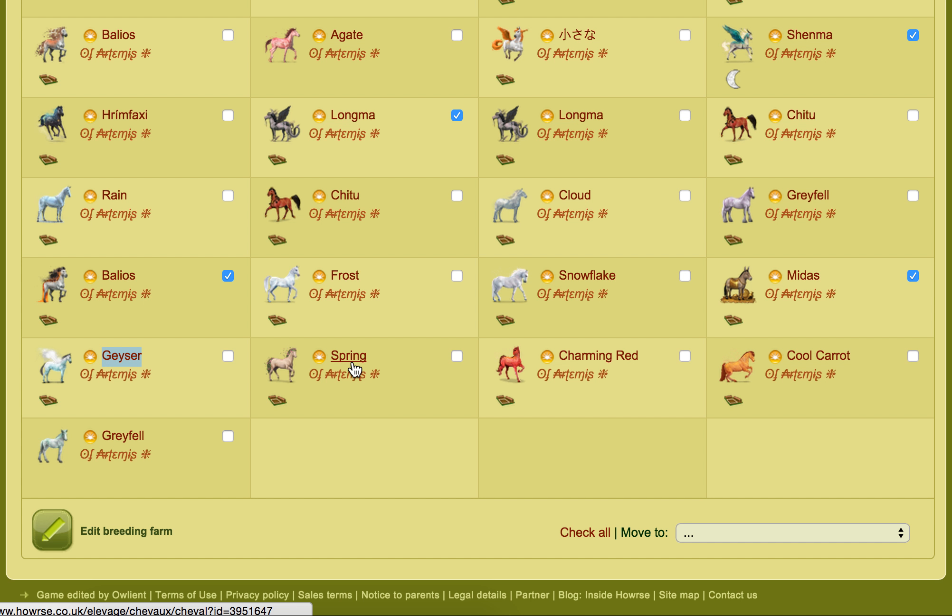Spring was bought in the direct sales. I had no interest in Spring before when it first came out in the lottery at the very first great challenge. But then I was like, okay, I do kind of want this because it's useful — it means I can give boxes to people I wouldn't normally be able to, so more people could use my Skalli, which I thought was really good.